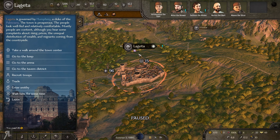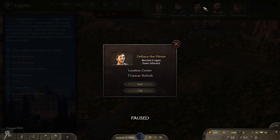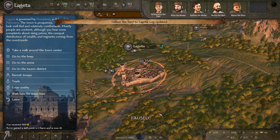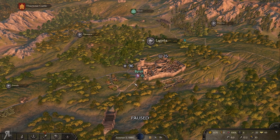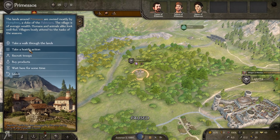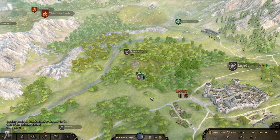I'd probably do the caravan ambush, but I don't have any troops — that's the main problem. Let me speak to the Minter guy about a task. 400 gold — not too bad. For the caravan ambush I don't think I'm going to be able to do that right now with just six units. Let me continue recruiting units. I'd like to do battle with some looters if at all possible.